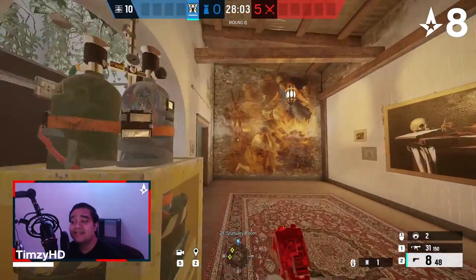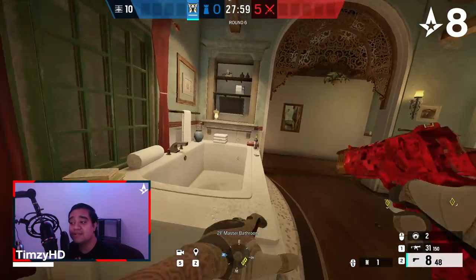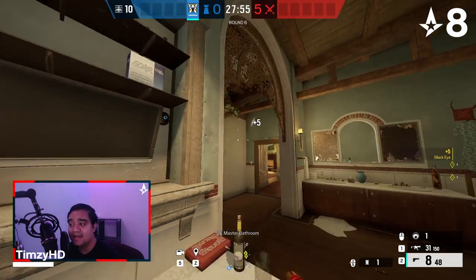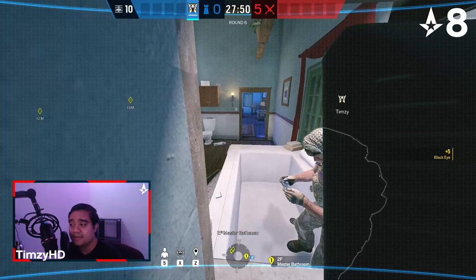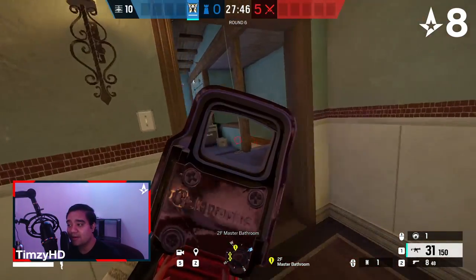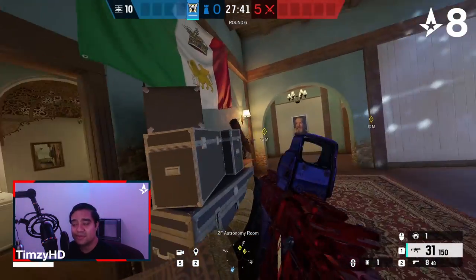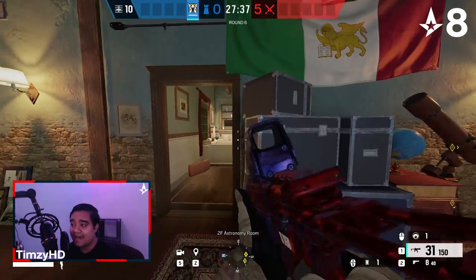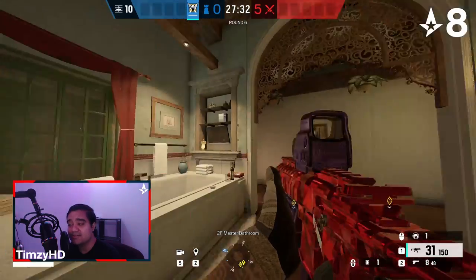Moving on, we're going to set up a camera inside of Bathroom to let us know when the attackers are pushing Astro. We're going to vault in the top and throw our camera on the right side of the TV. This will let you see as the attackers are pushing that bathroom door — you can still hear them to your left if they walk into Bathroom. The primary use for this camera is to see that bathroom door as they walk into Astro, and a lot of the time attackers are not really looking behind them inside of Bathroom, so this camera will probably not get shot.